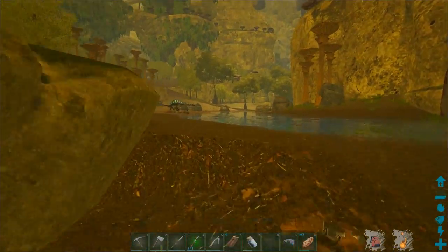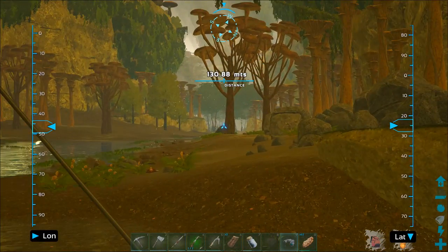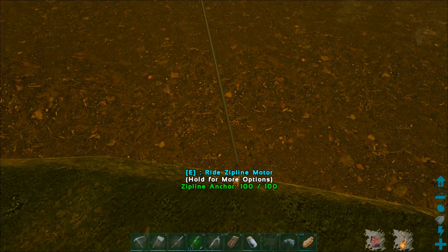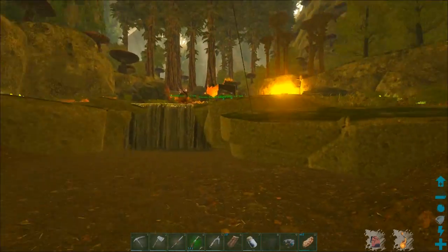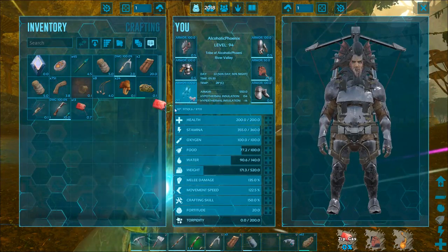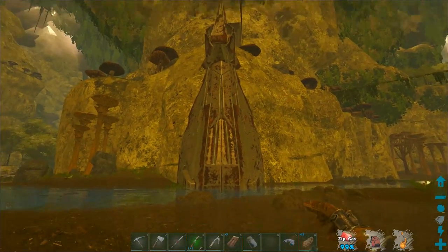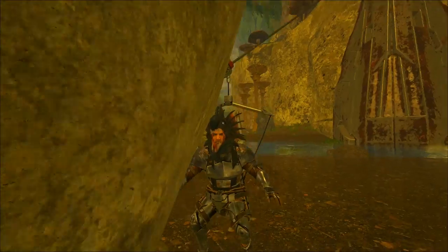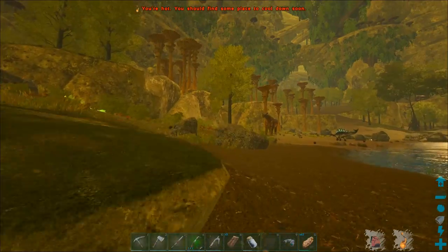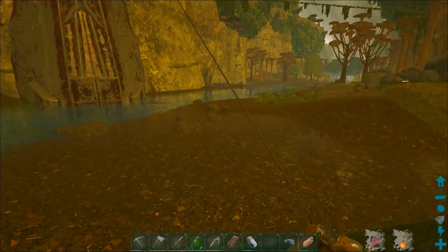Why did I drop down? No crabs in the area — I got attacked by a crab off camera and my dino just destroyed it. There's a Bulbdog down there though — level 28. Ride zipline motor — okay, space disconnects you, that's good to know. Zip gas, oh okay, so we just drag and drop. How do we ascend? We're stuck in the rock. Looks like we get stuck in the rock — but we can jump up. It's all right, I'm learning — I haven't used one of these before.